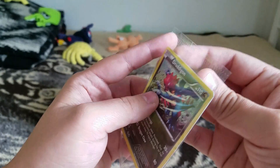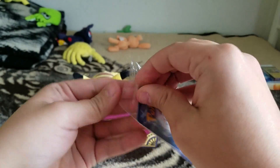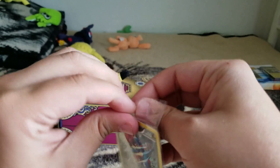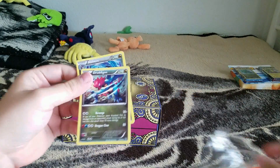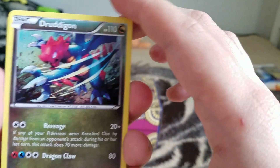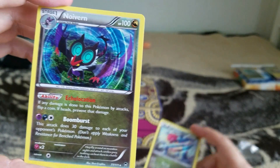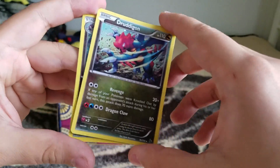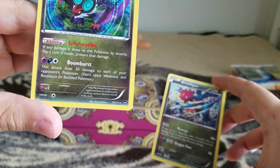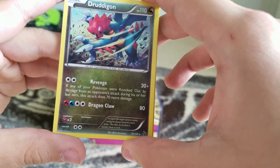Let's check out what else you get. Here's Dredagon, and I'm assuming the one in the back is going to be Noivern. They are, you know, holofoil cards. And there's Noivern — it has the ability Echo Location, with the move Boomburst. And Dredagon has Revenge and Dragon Claw.